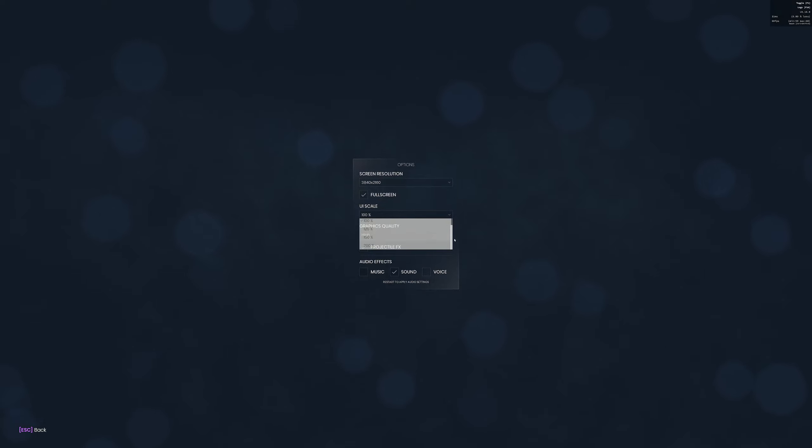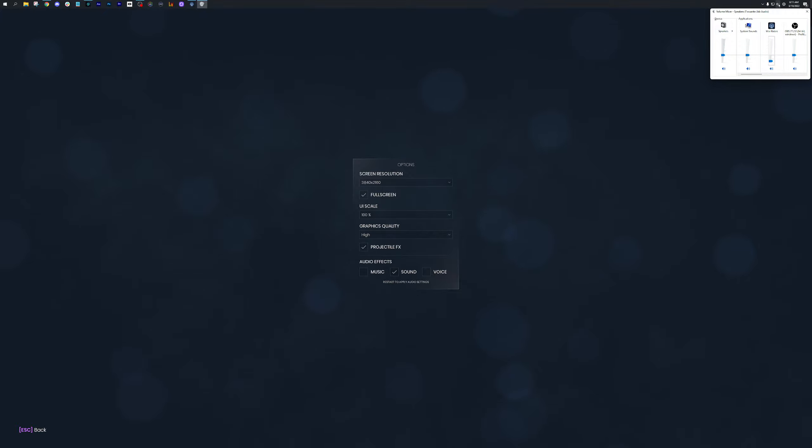This is somewhat of an alpha game so it doesn't have certain creature comforts like an in-game audio mixer or a mouse sensitivity dial. What you need to do is go to your Windows Sound Control Panel and change the volume of this game — make it really low, because the sound is way too loud relative to other system sounds or hearing people on Discord. Press Alt+Tab, right-click the audio icon, open Volume Mixer, and choose individual programs. You'll see War Riders is way down at like six — sometimes I have it at two.